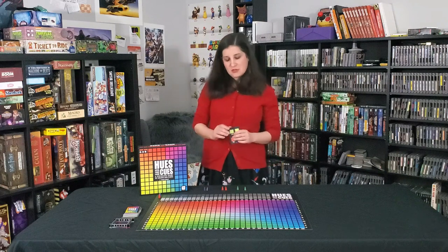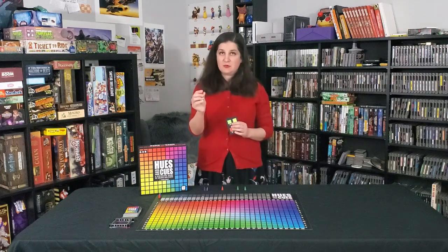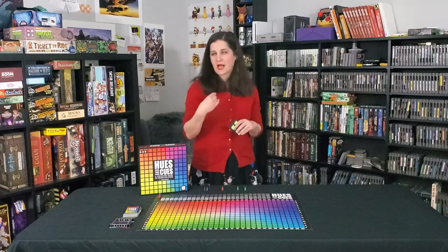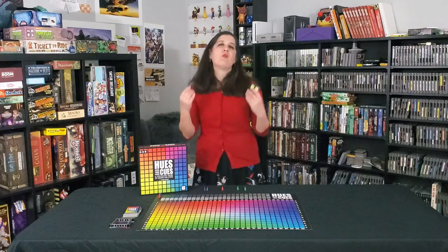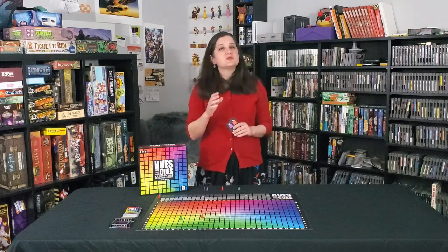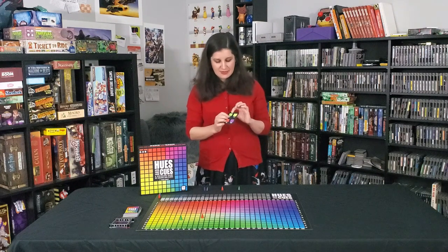The other players will take one of their cones and guess what color they think the person is describing with that one-word clue. In the second round, you choose a two-word description of that color.